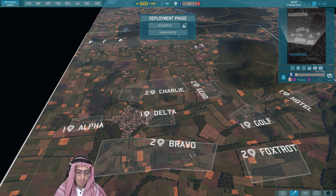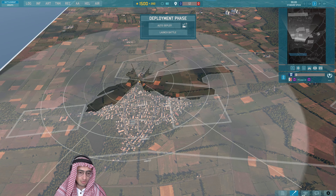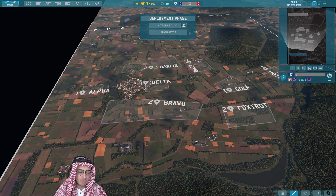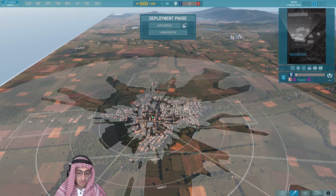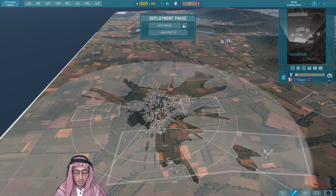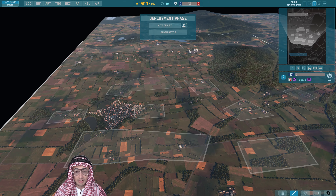We actually don't have a map in ranked with this kind of dynamic, where you fight straight through a town to get to a zone on both sides — so that town's going to be really important. This church here is going to give you a commanding view over the town and the zones.